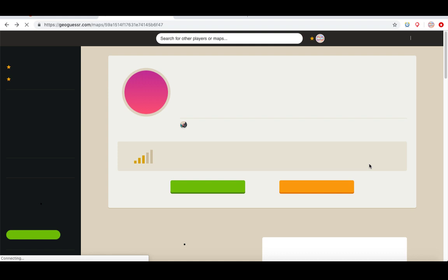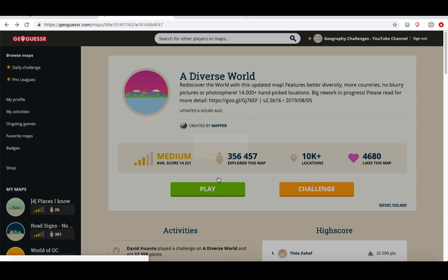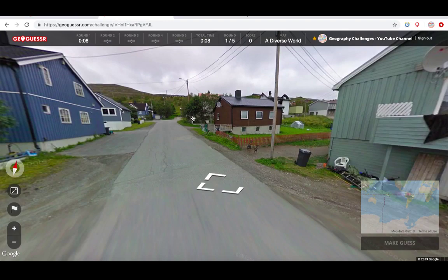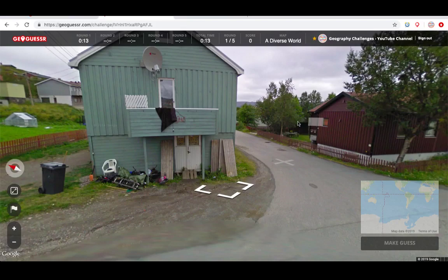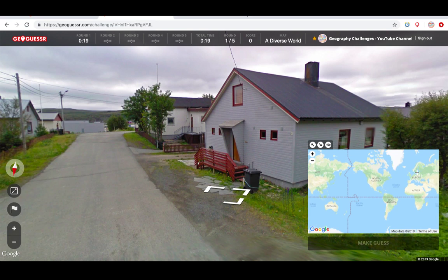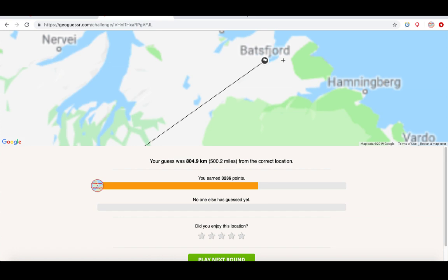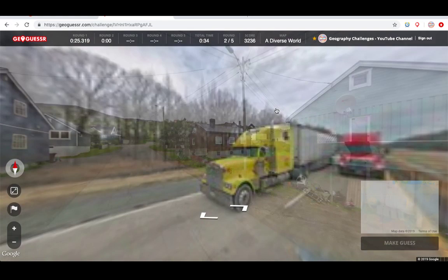I'm gonna give it one more shot. Watch me get the first one wrong now. Ten's not bad, but if I'm going for twenty I really need to be pushing way past that. It seems architecture-wise it should be somewhere like Norway. I guess it's the first one so I haven't really got anything to lose — I'll just go for that. Somewhere right in the north it was. I kind of thought it could be quite northern, not quite as far as that, but doesn't matter. We're on one.